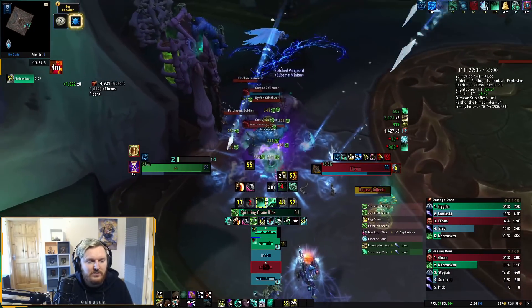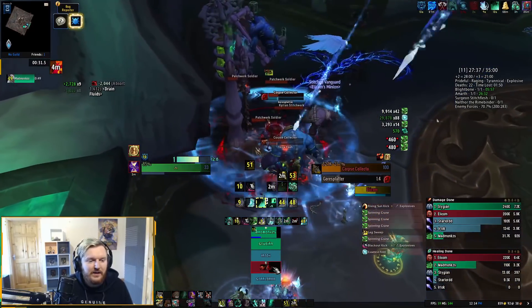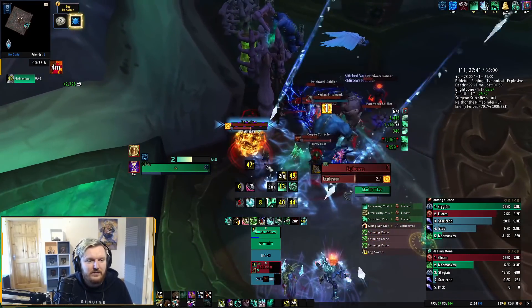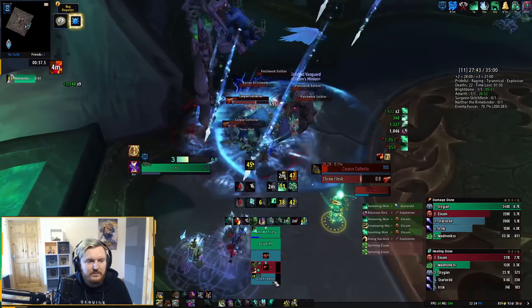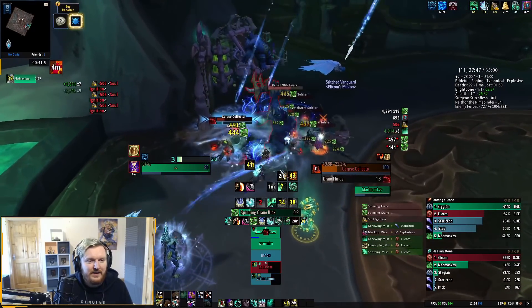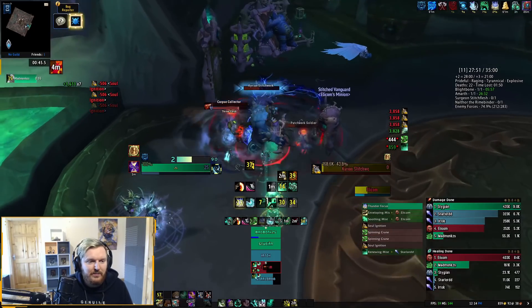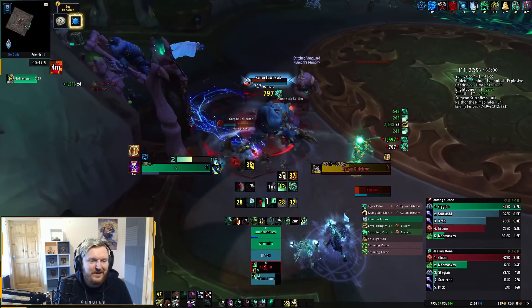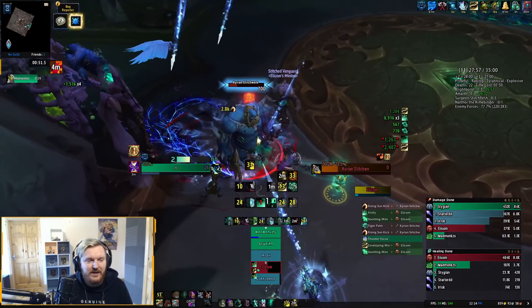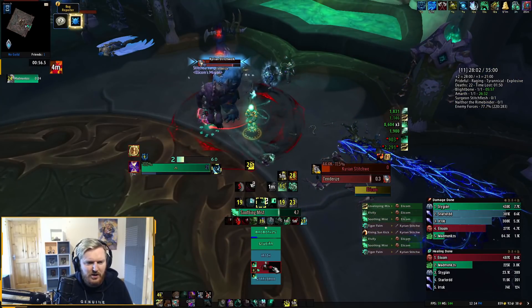Let's do some damage and help out with killing the orbs. Mistweaver is definitely not a bad orb killer. We're going to prime my trinket — I think we're going to use it right now, just because the mobs are going to die pretty quick. We didn't get a huge trinket prime. I'm using Soul Igniter for healers to do extra damage, because Mistweaver's healing output is pretty strong — both single target and AoE.